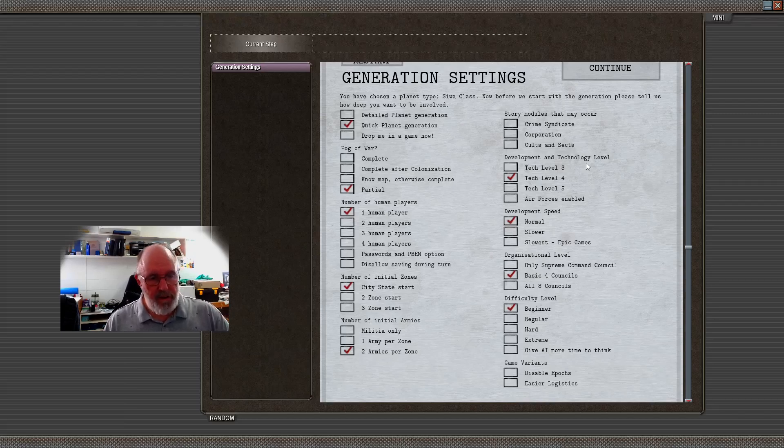For development technology levels, I'd strongly suggest bypassing tech level three — the default — and going straight to tech level four. Tech level three doesn't have energy generation through solar panels, which is a really basic building block. If you start at tech level four you get that included, so you can make mistakes and muddle through more easily. Development speed normal is fine.